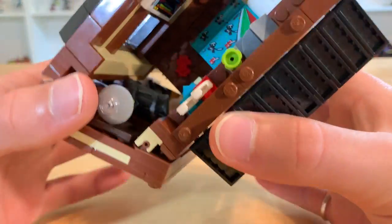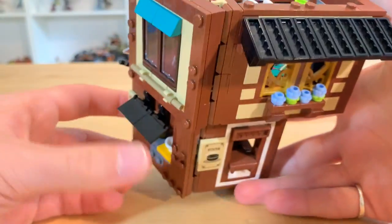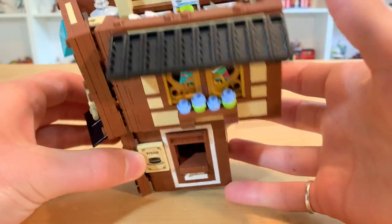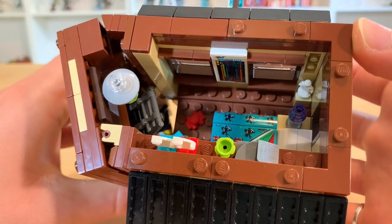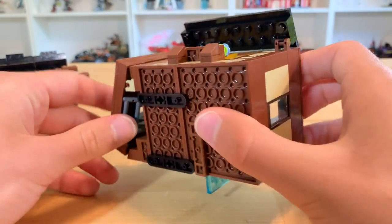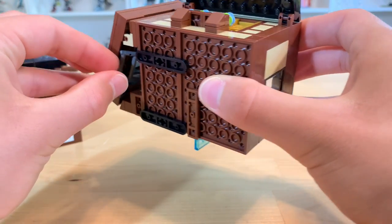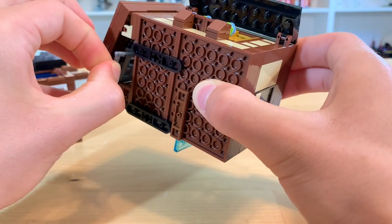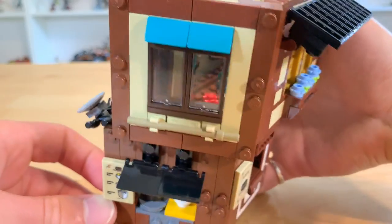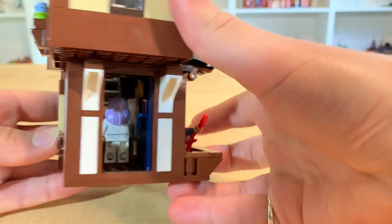There is, however, a hole down in here, and so I added a ladder. A ladder doesn't work too well at first glance due to the fact that this is a storefront. But I feel like this ladder works quite well, because it is retractable. Looking at the underside of this upper building, we see that this ladder is kind of just dangling here on this hinge. If we grab it and pull it downwards, we see that it actually comes quite far down — low enough that a minifig could potentially grab it and climb on up. It's better than not having anything at all.